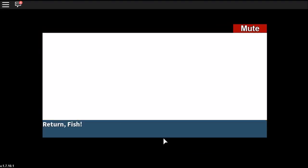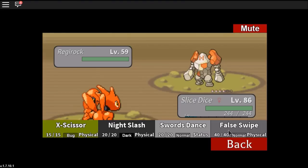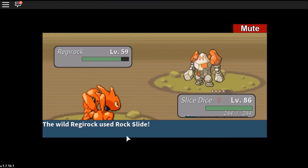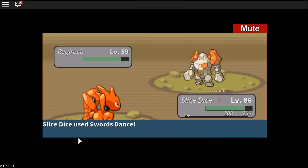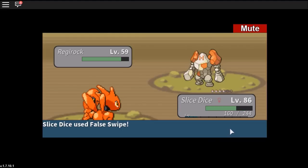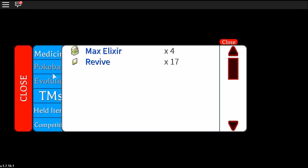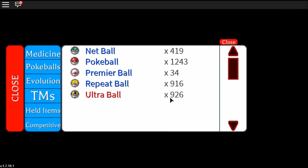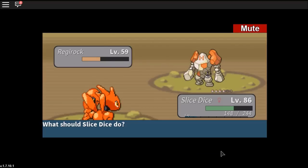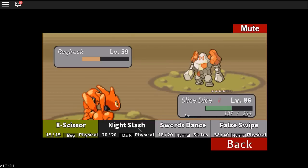Let's use Scizor and use False Swipe to reduce its health without killing it. Regirock is very tough to catch and I have never caught one before, so I'm gonna use Ultra Balls, which have a 2x chance of catching legendary Pokemon. Let's use False Swipe one more time.